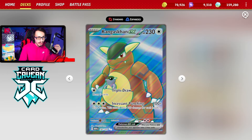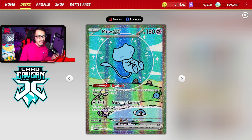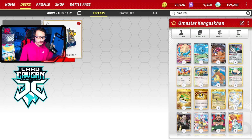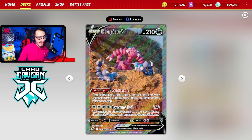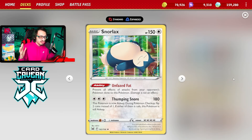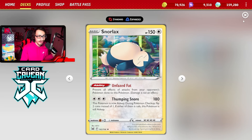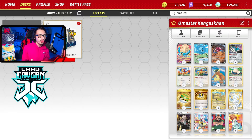The main attacker is Kangaskhan. We also have a couple Mew EXs in the deck with the Genome Hacking attack, really good against Giratina V-Star. We have a Drapion in the deck, really good against Gardevoir and against Mew V-Max, which is pretty popular right now — it just won a big tournament over in Europe and a lot of people are trying to play Mew before it leaves the format forever. We also have a couple Snorlax in the deck with Thumping Snore, a really good one-prize attacker.